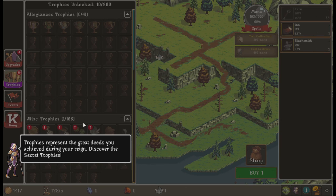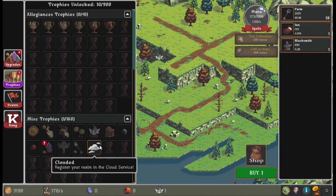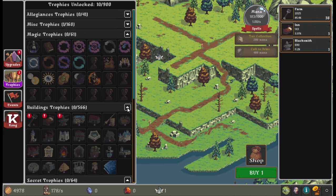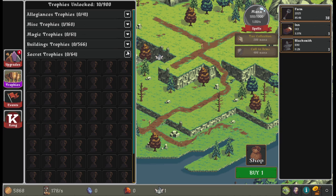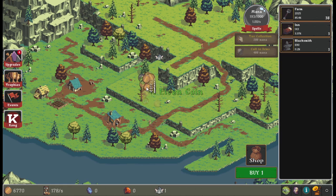Let's check out the trophies. Trophies represent the great deeds you achieve during your reign. Already earned some — discover seven, a million coins, and since I'm on Steam I get the cloud register one for free. You can minimize categories: building related trophies, magic related trophies, secret trophies. This very much seems like a clicker, and I'm sure the more you get into it the more you unlock.